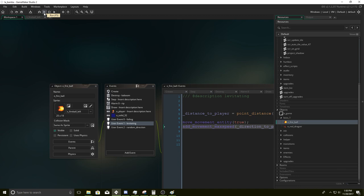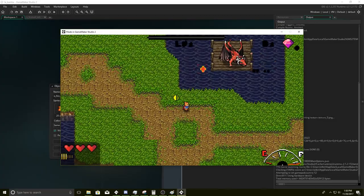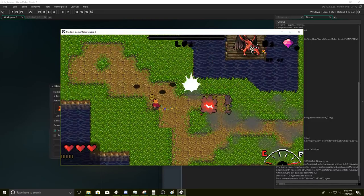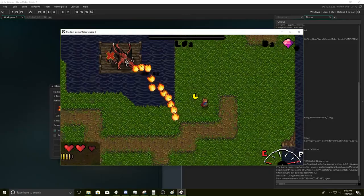Then if it hits a player and the state of the fire is equal to levitating, we're going to set this to instance_destroy. Remember when the fire is going to the ground — wherever you see the shadow is where the fire actually is. We don't want it to attack the player until it hits the floor. So the fire will only attack the player if it's in the levitating state. Then if it attacks a solid object, it's going to destroy itself.